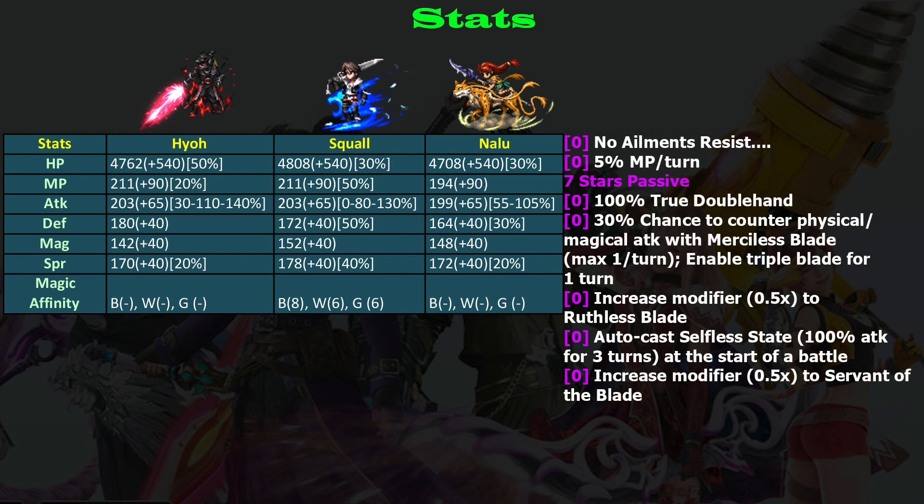The main weakness of Hyo is he doesn't have any ailment resist, which is pretty dangerous. If you equip a ribbon, that means you lose one accessory slot that you'd otherwise use to boost your attack, which is kind of annoying.